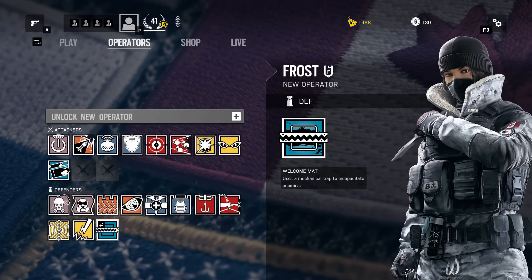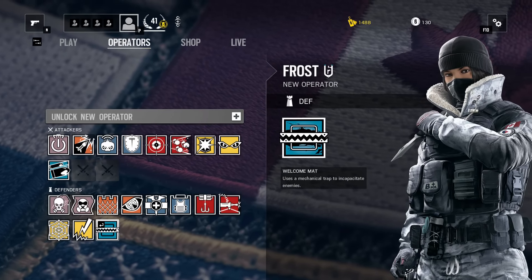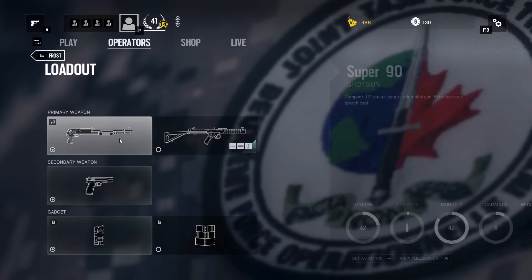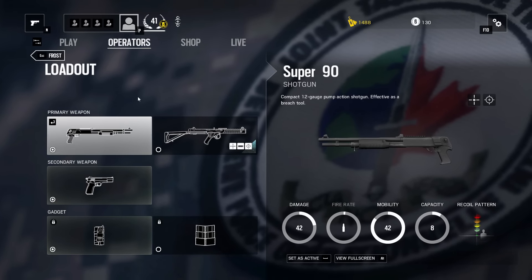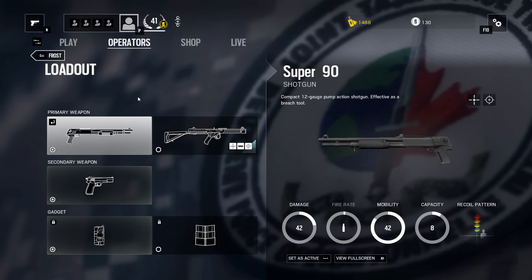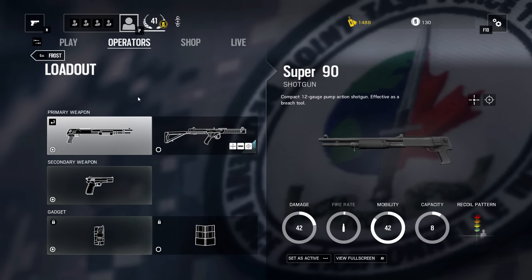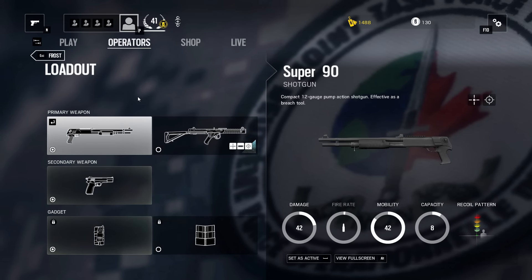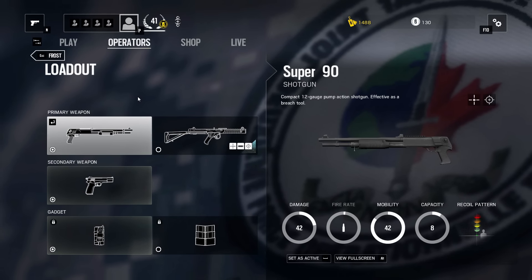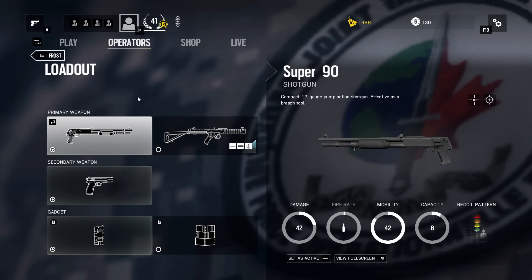Now we're going to go down to Miss Frost. Frost is kind of a needle in the haystack. Her weapon loadout is pretty standard — you've got a shotgun up close and personal for defenders, which seems like the norm. It is a pump-action Super 90. It does a nice round of damage, and for a pump action it has a nice speed to it. The fire rate is pretty good. The iron sights are pretty open, so it's easy to use them, and you can kind of sway it around easily. It's got a nice look and sound to it.